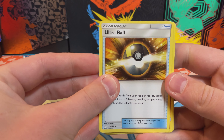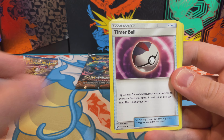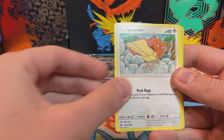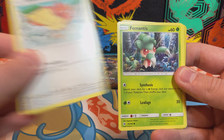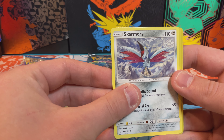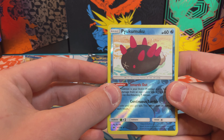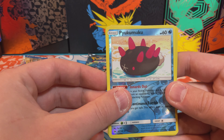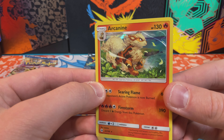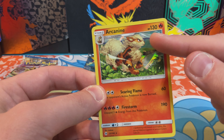Fast Ball. Boldore. Animal Ball. I'll keep it. Spearow. Comfey. Murkrow. Komori. Pyukumuku. Oh and a Holo Arcanine — look at that. The foil on the leaves up front kind of has a 3D image.